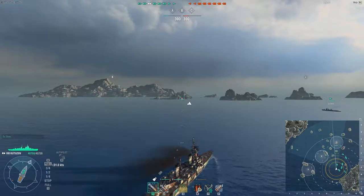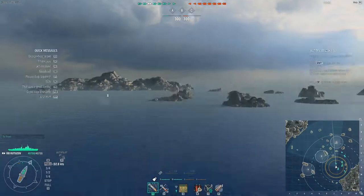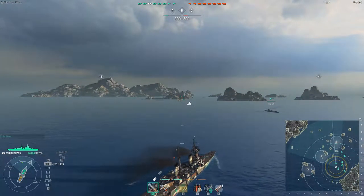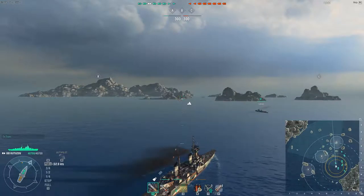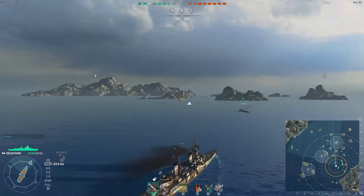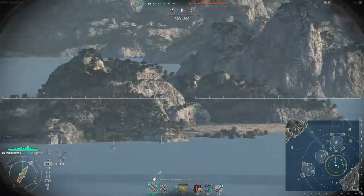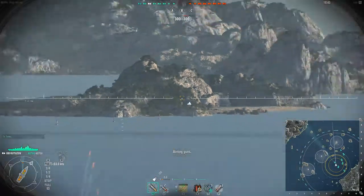Everyone knows that if you press M it gives you a top-down view of the playable map. Now what the Double M mechanic is, is if you quickly hit M twice, you get a slightly elevated view of the playing field. If I zoom in to maximum zoom, I can't see over that island.